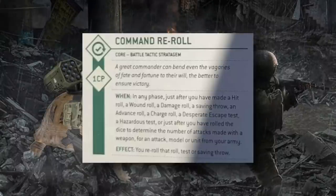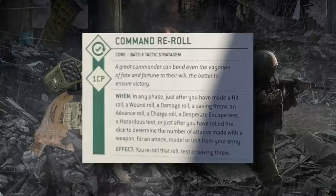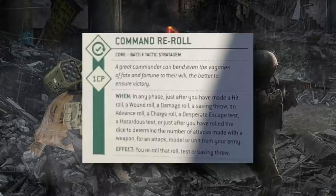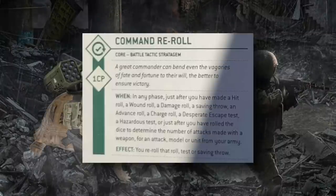Importantly, you can't re-roll leadership or battle shock checks with Command Re-roll — there's a separate stratagem for those that we'll cover later. One final note: Command Re-roll doesn't have an actual unit target — it targets the dice roll specifically. So if you have effects that trigger when you target a unit with a stratagem, Command Re-roll won't interact with those. For example, if you have 'Rites of Battle' allowing you to use a stratagem on a unit for free, you unfortunately cannot apply that effect to Command Re-roll.